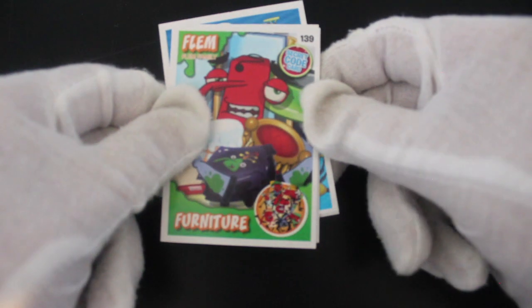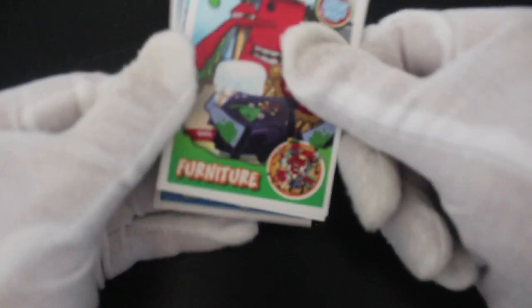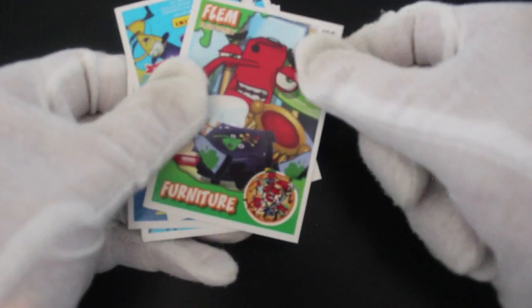Furniture. Secret code card — what's the secret code do, let you into a building with loads of money? We don't know.